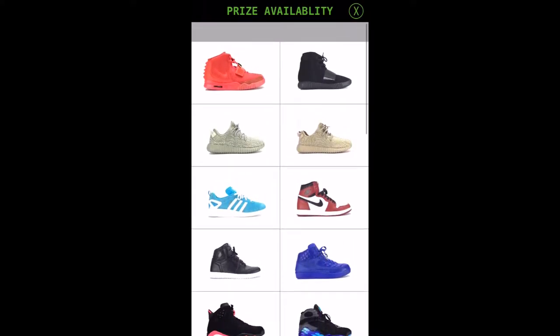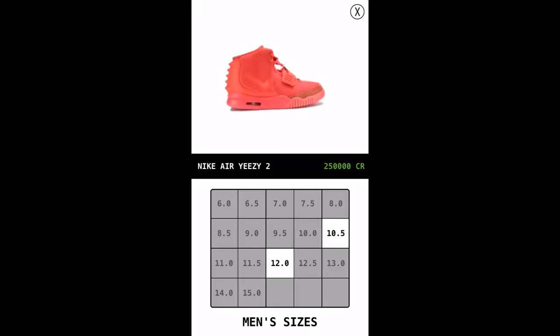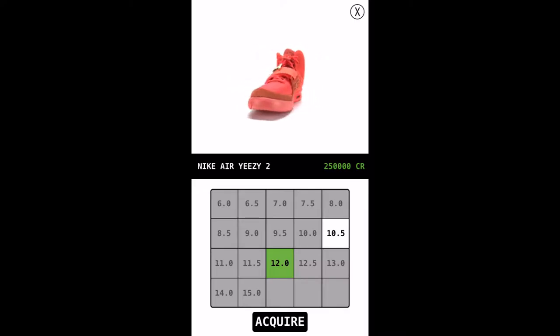Once you have accumulated credits and want to see what sneakers are available for acquisition, press the Prize Availability tab. You are taken to our stock room of sneakers that display what's available for redemption using your hard-earned credits. Let's say you've earned 250,000 credits and are ready to acquire the Nike Air Yeezy 2 Red October — touch on the sneaker and you are taken to the size acquire screen, where you get to see the sneaker in a full 360-degree view, information about the sneaker, and the sizes remaining.